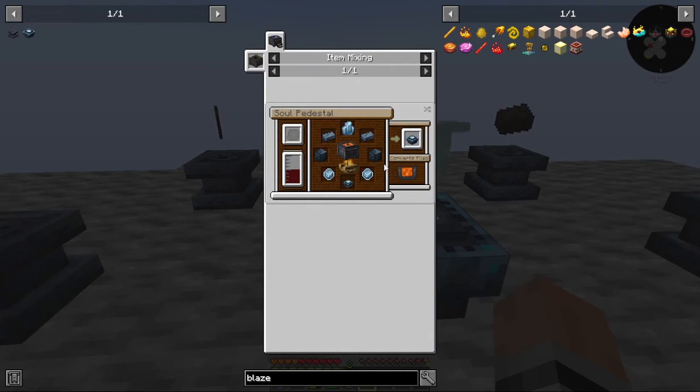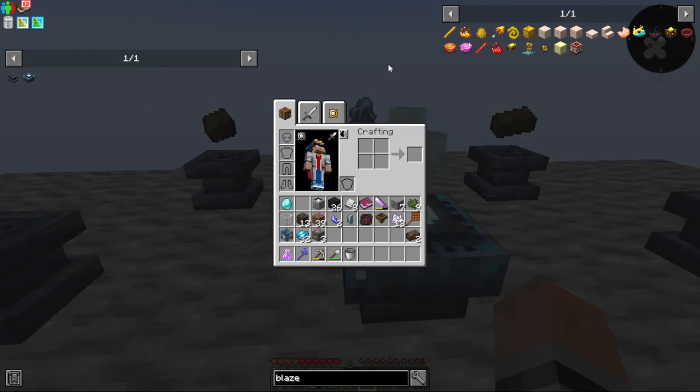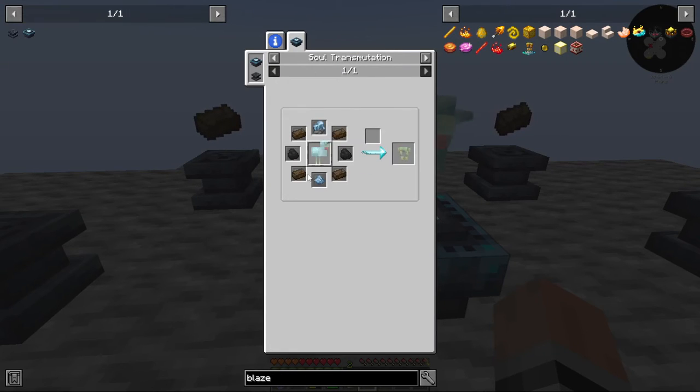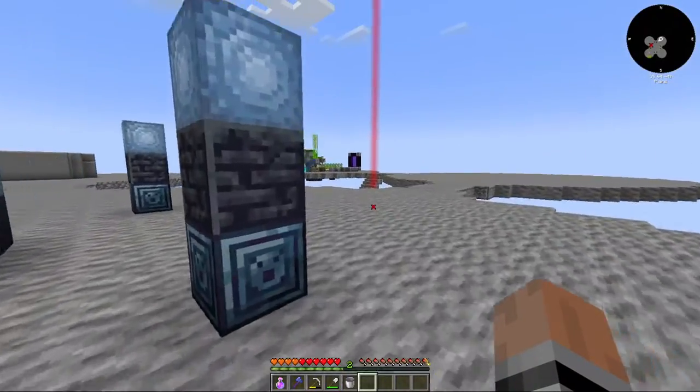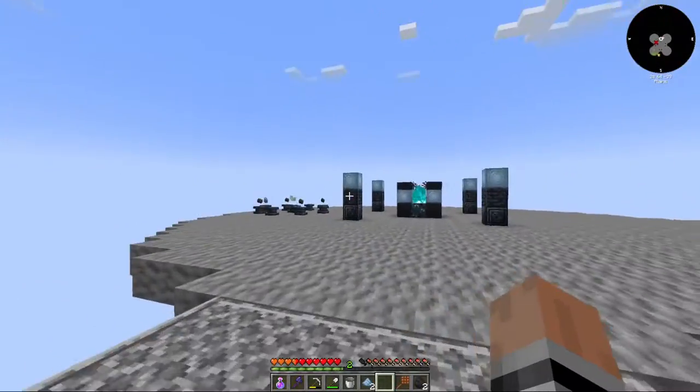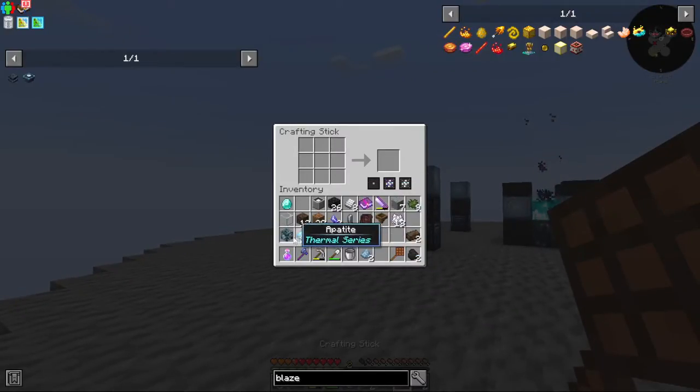And then we needed the soul powder and two pieces of coal — forgot about those. While we're at it, let's go ahead and turn our soul cage into a blaze burner.